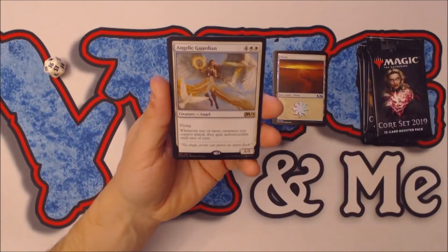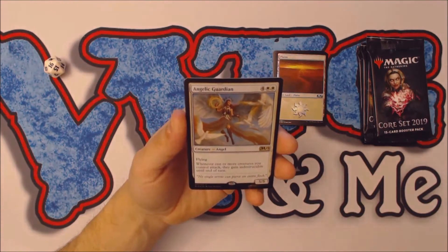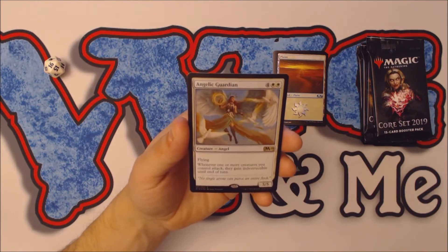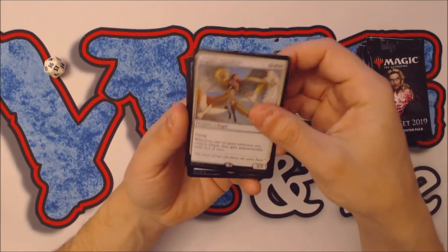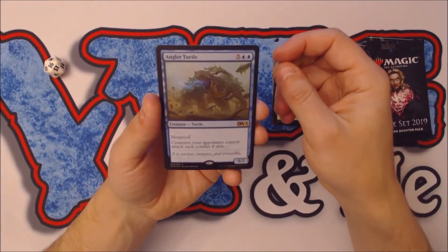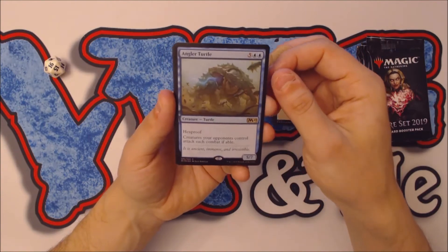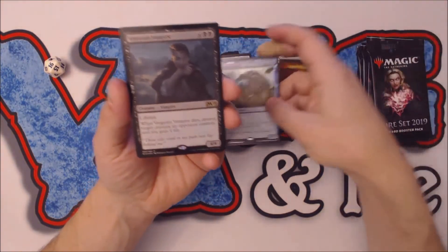We'll do the promos in order. First is Angelic Guardian — a six mana, four and two white, 5/5 flying angel. Whenever one or more creatures you control attack, they gain indestructible until end of turn, so it has some casual play possibilities in angels and Commander. Then we have Angler Turtle — a seven mana, five and two blue, hexproof 5/7 turtle. It says creatures your opponents control must attack each combat if able, forcing people to attack into your giant turtle wall.